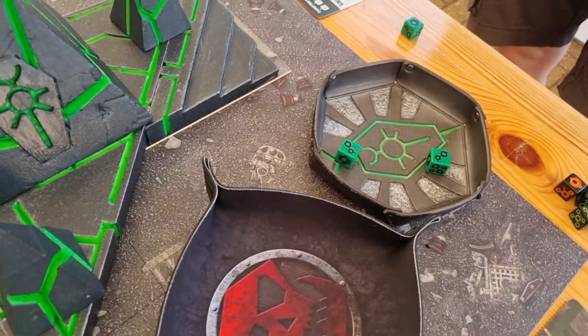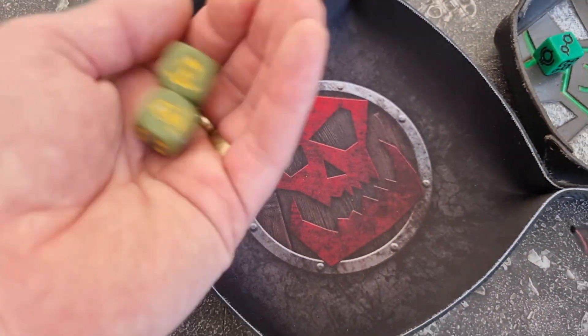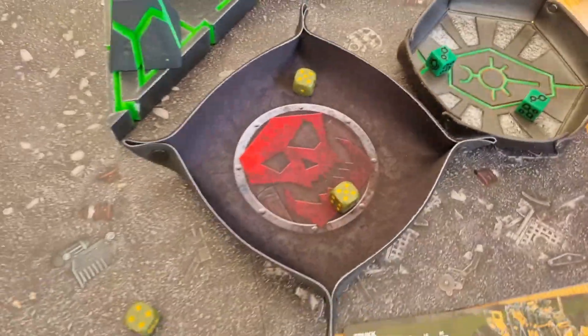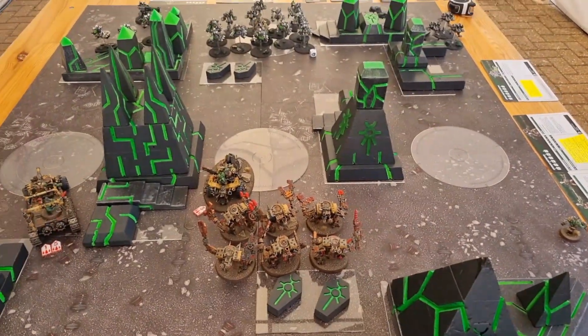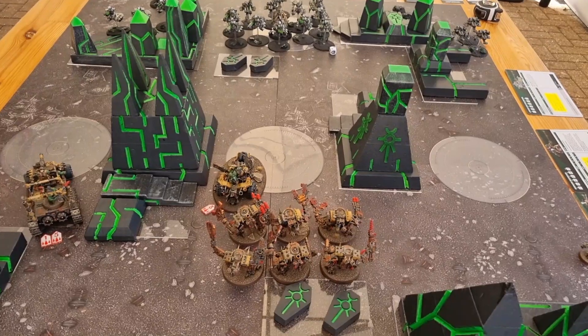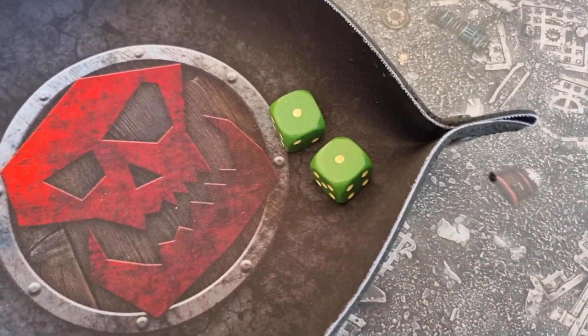Minus four AP and he has a five-up invulnerable save. Come on, baby! YES! YES! YES! The relief is palpable - that was a butt-clenching moment, I can tell you. But wait - that was the Battleshock test for the Deathkiller War Trike, who is now Battleshocked. That's terrible - it's lost me five points. And I can't use stratagems to try and keep them alive.